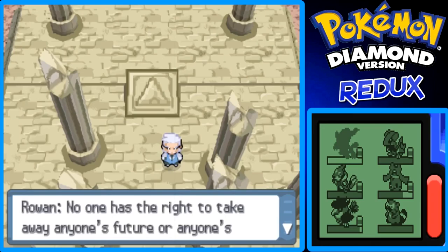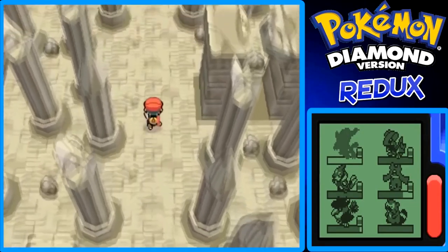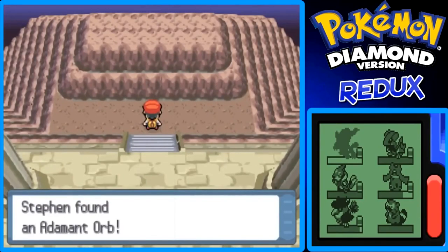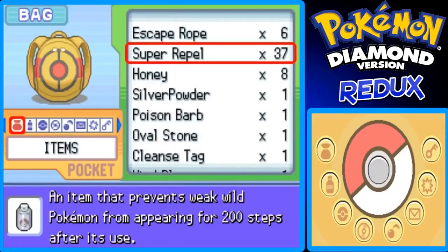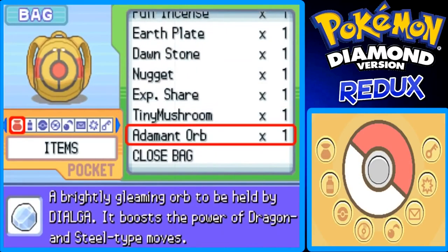No one has the right to take away anyone's future or anyone's world. Well said, Professor Rowan. Now they take you back here, but if you go back you can get the Adamant Orb which raises the power of Dragon and Steel type moves for Dialga — it's like a custom held item. But you can also give it to other Pokémon. It boosts both Steel and Dragon type moves. Let me check that real quick — it's at the bottom of my bag of course.